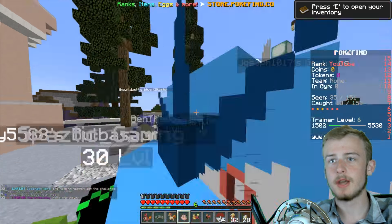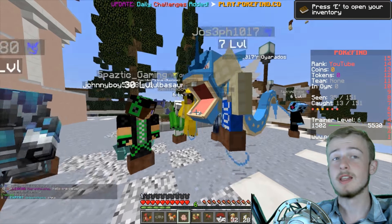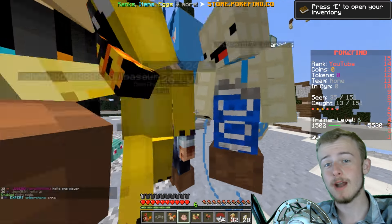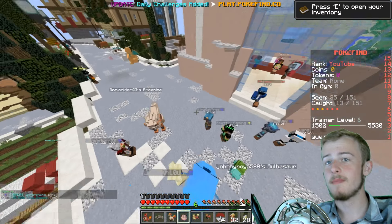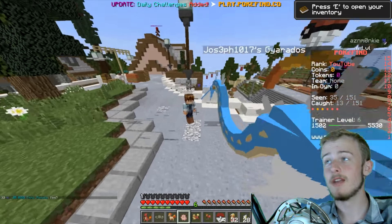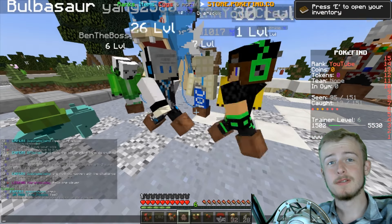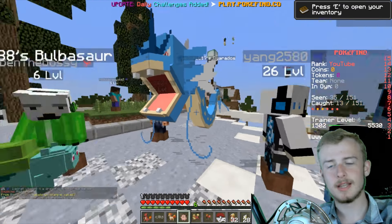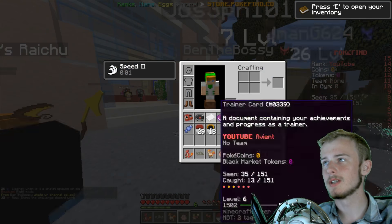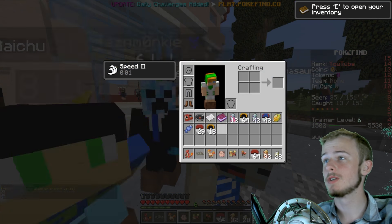Let's start off by showing off a couple of things. First of all, I'm going to show you the fly ability. This is pretty much a hundred dollar rank right here - just the fly part alone is like a hundred dollar rank. As you can see, you can fly around, but I'll turn that off because I like to play the normal way. Let's go over the stuff you get, so when you get a kit you get a whole bunch of cool stuff.